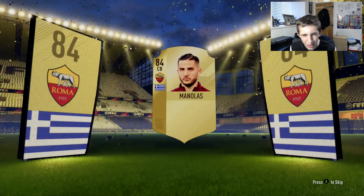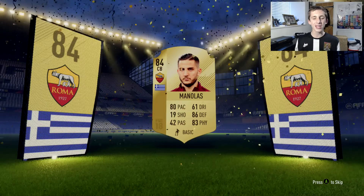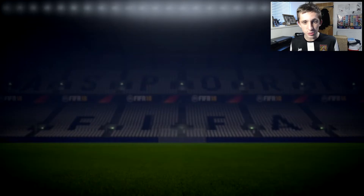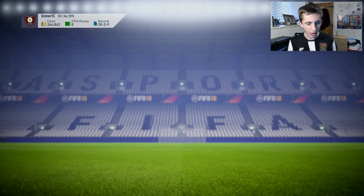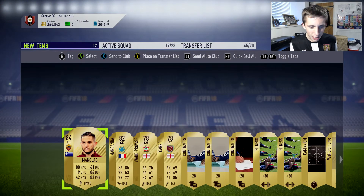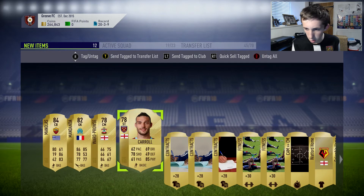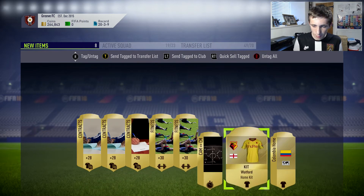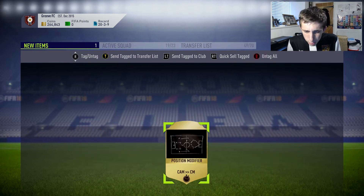We get another gold player in this pack — we get Manolas, who goes for about 15-20k. With 80 pace and 86 defending, he's amazing for a center back, so getting Manolas is pretty sick. We also get Mandanda, Ward-Prowse, and Carroll. Keep all the consumables and kits and stuff like that.